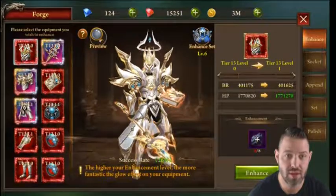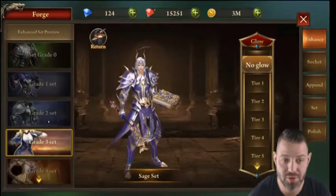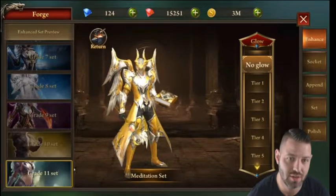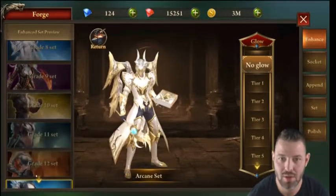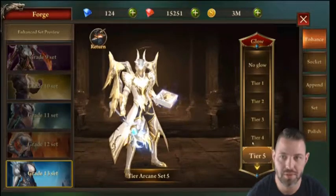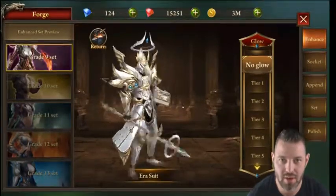You can preview sets in anticipation of what you want to wear next. Personally, I'm skipping tiers 11, 12, and frankly 13 — I think they look ridiculous. I will use them, but I'll likely use a costume instead. Personally, I love the tier nine — thankfully that's what I have right now.